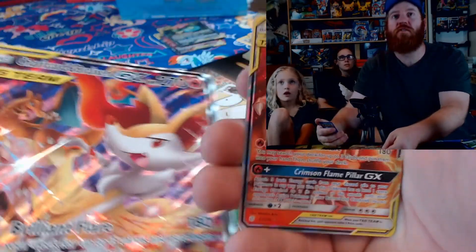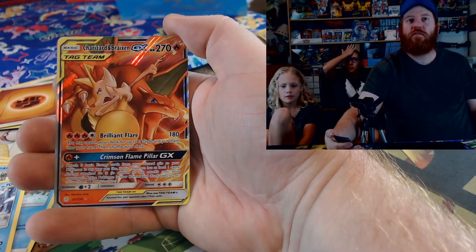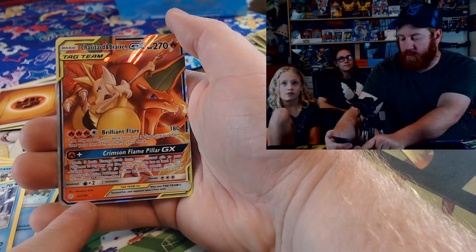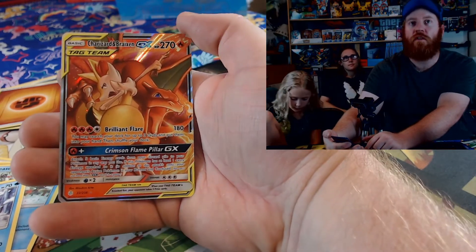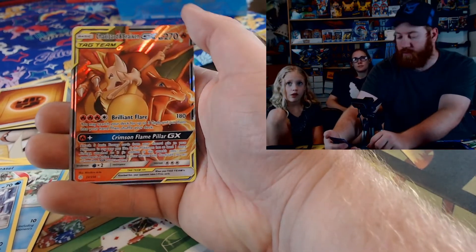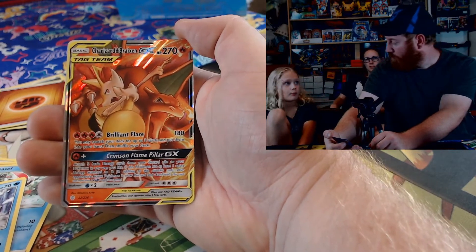Yeah, I mean that's what the jumbo is here for. What the — oh, oh, oh! That's pretty cool with the tag team. The thing with Cosmic Eclipse is I believe it's the largest set ever made — 236 cards plus all the secret rares, so it's a huge set. From what I understand it's hard to pull anything good because there's so many cards. But I'll take it — some last pack magic right there.